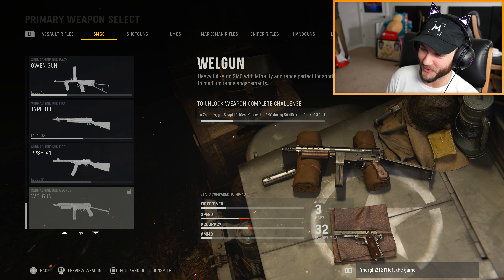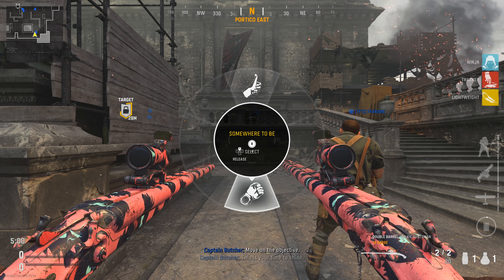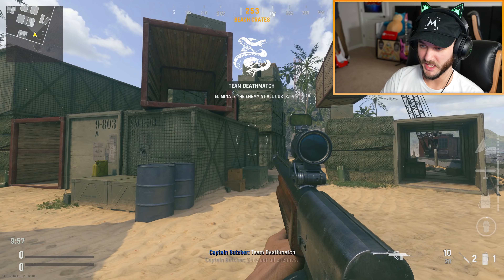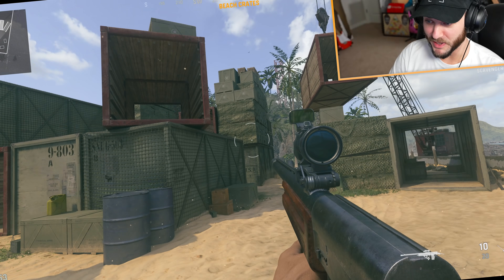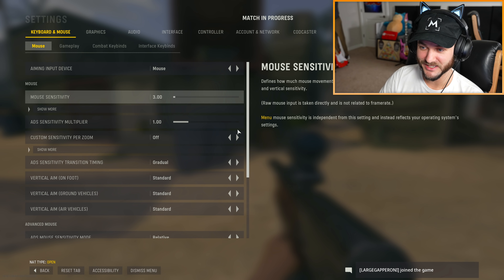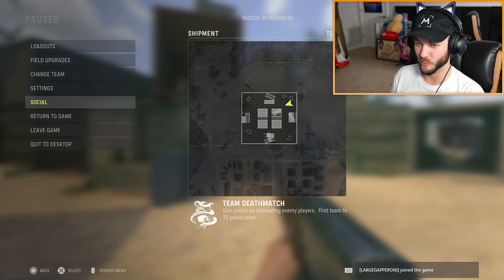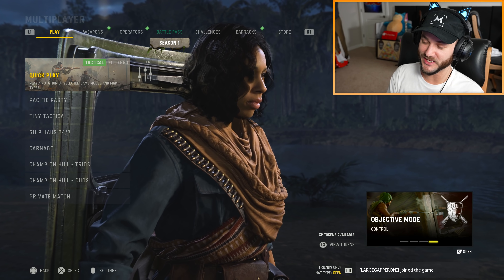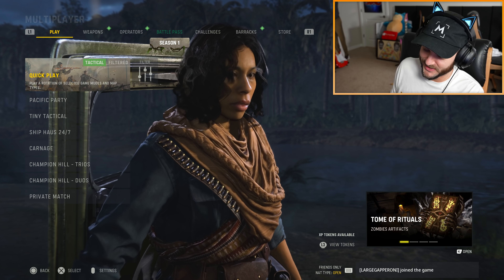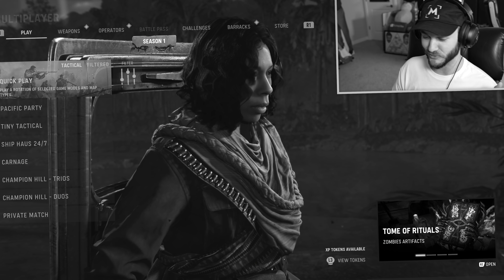I'm doing the challenge right now during the portal objective, but you can barely even stay in these portal objectives and get the gun unlocked. It's still not tracking. Upgrade the weapon — double Pack-a-Punch, there we go. I think it's been a couple weeks since I played Vanguard. I don't think it's a bad Call of Duty game, I'm just not interested in playing. Someone died — how do you die in this? It's so easy.